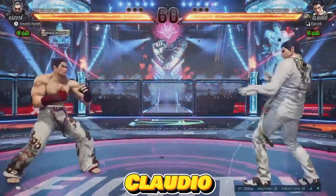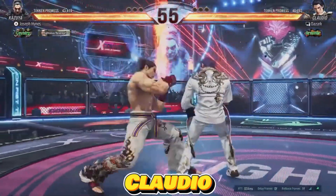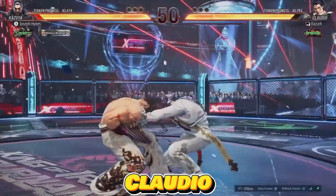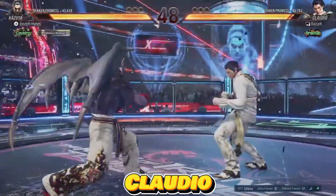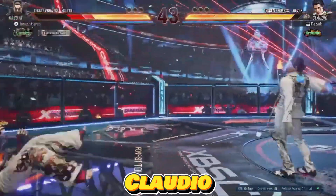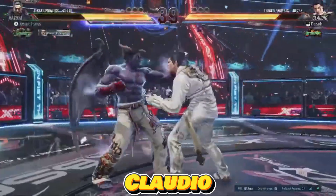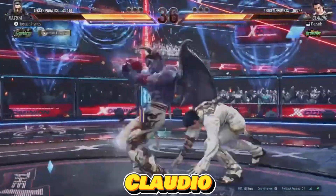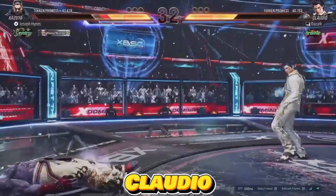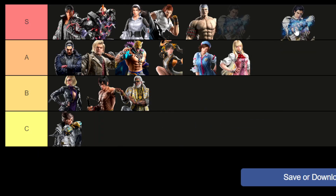In Tekken 7, Claudio boasts the smallest moveset among the cast, yet his core tools are robust, featuring effective keep-out and approach options, along with potent pressure techniques. In Tekken 8, he elevates his game with arguably the best heat moves in the roster. His heat-enhanced attacks inflict substantial chip damage on block, allowing him to maintain significant frame advantage and apply relentless pressure. Additionally, Claudio's moves deliver astonishing damage on successful hits, showcasing his formidable offensive capabilities. As a result, I'm placing Claudio in the S tier.